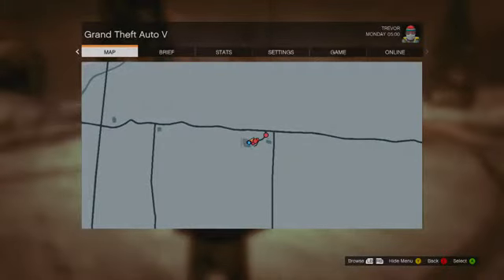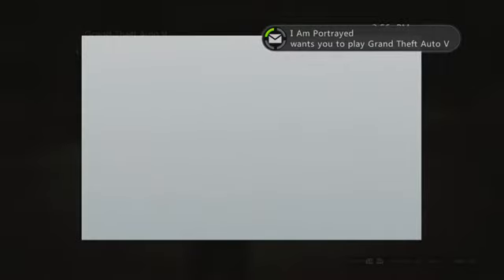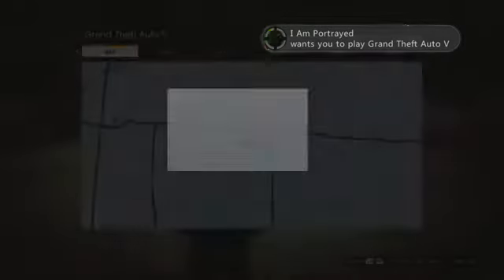Once you've run out to that distance, press pause. Your friend is going to need to invite you, so once he invites you, just press pause and go ahead and accept his invite. Once you have accepted the game invite, you will spawn into the GTA 5 Online session.